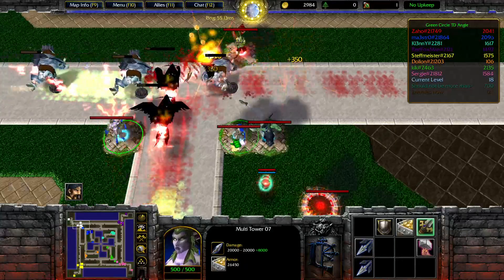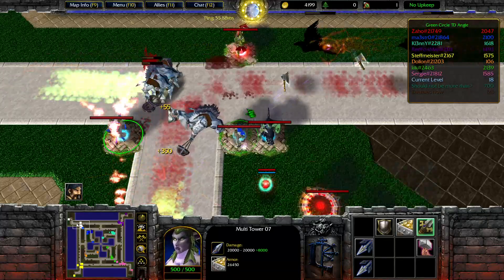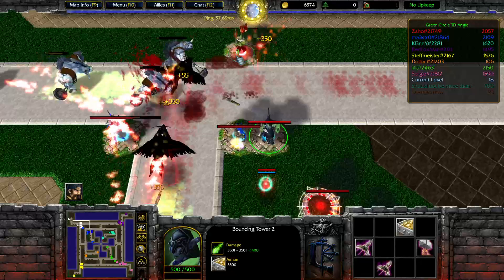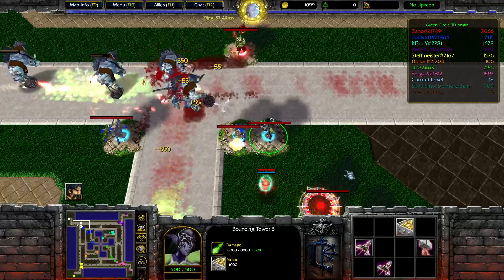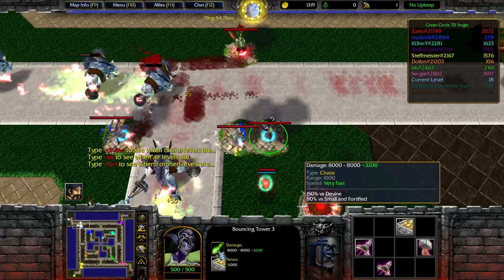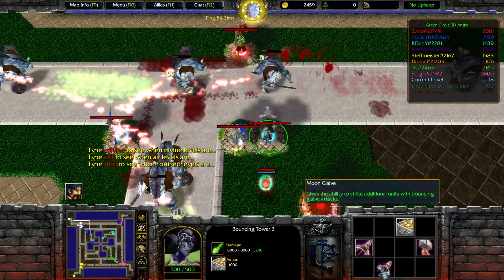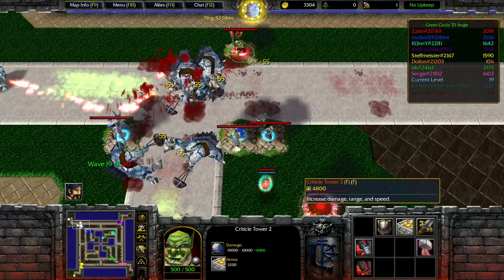There we go. Another level of our precious tower — life saving for now. Let's think about leveling up our siege house here. It looks very good. 11k house damage. It looks impressive.